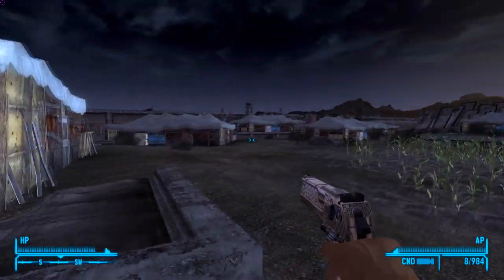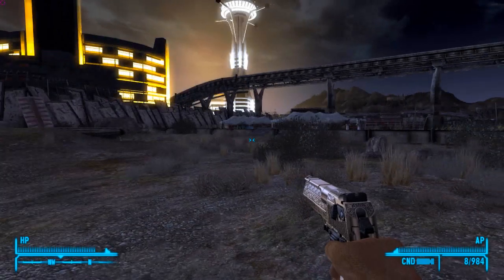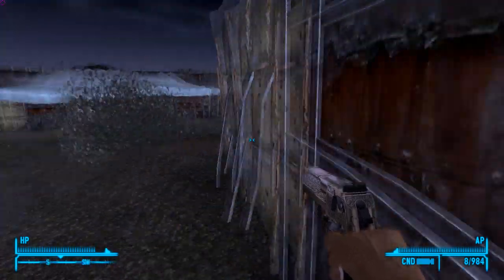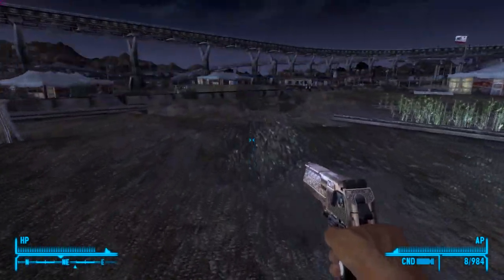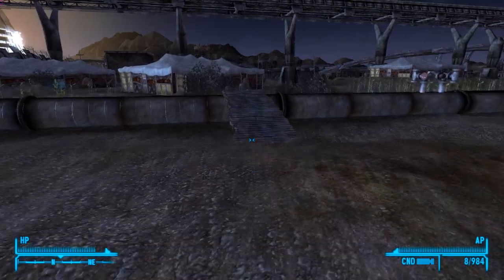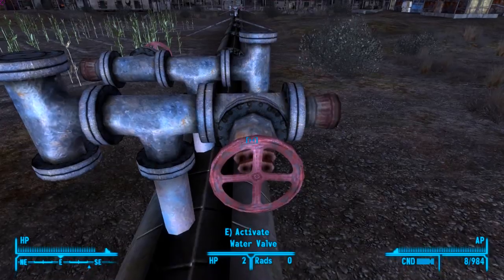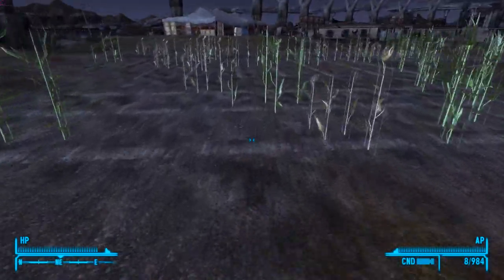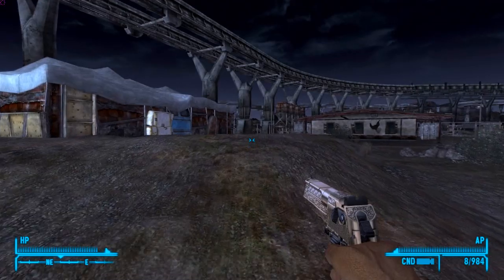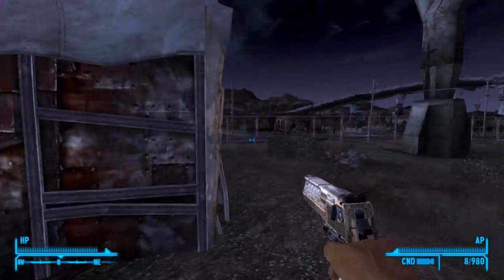Looking back on my other videos, I think I'm pretty good at showing you guys the guns, how they work, and the different features. But I've mostly just been showing you guys innocent people in Goodsprings. I think I should probably start giving you guys some actual combat footage. I don't think I'm going to find anyone right now, but that's okay — I just wanted to give you guys an idea of the gun. Reload speeds are very fast, just like a standard handgun in this game.